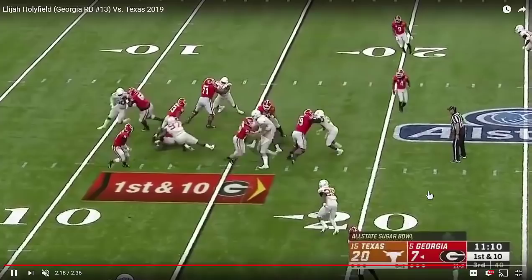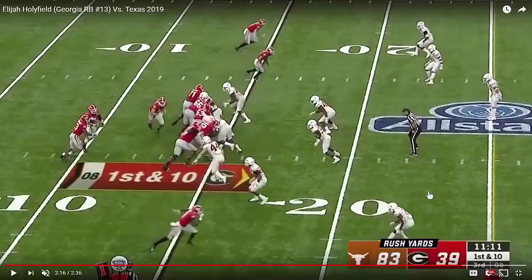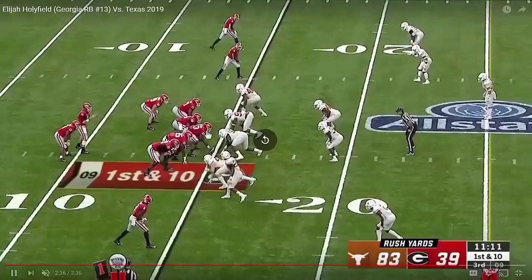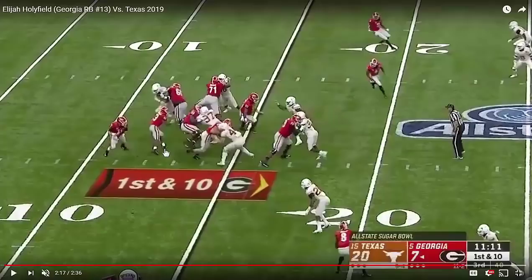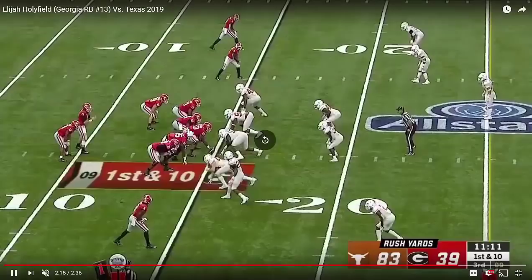Let's watch the first part of this run — the footwork is what's important. Watch the penetration right here by the defensive tackle: he works into that area and gets a push, and then you can see the bounce out by Holyfield. As he reads this and makes that bounce, see the toe? The toe is pointed to the sideline. He's able to open his hips and cross the back of his blocker and the face of the defensive tackle to get around and bend the edge so he can get downhill quickly.